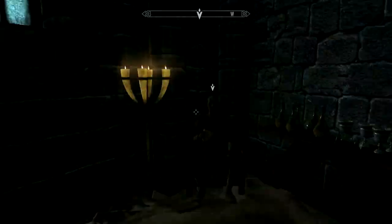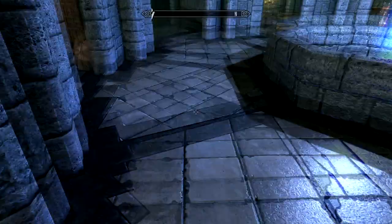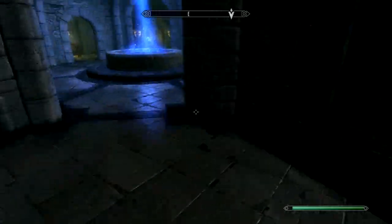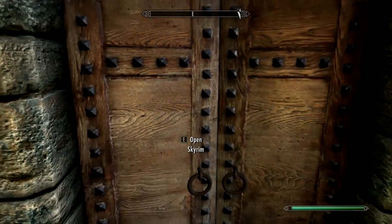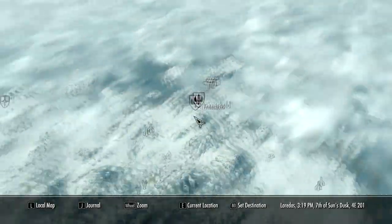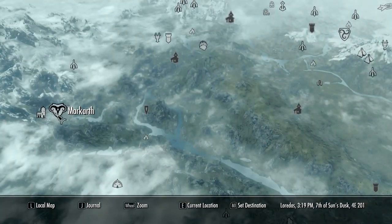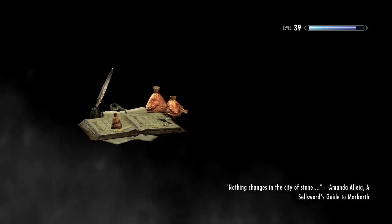That's Winterhold, kind of self-explanatory. But the first thing you have to do is find ten Dwarven Cogs. Now, I found ten already, because I usually like to finish a quest before I restart it. I want to show you where the best location to find them is. It's actually in the Understone Keep — there's the Dwemer Museum, in which you can find all sorts of them.